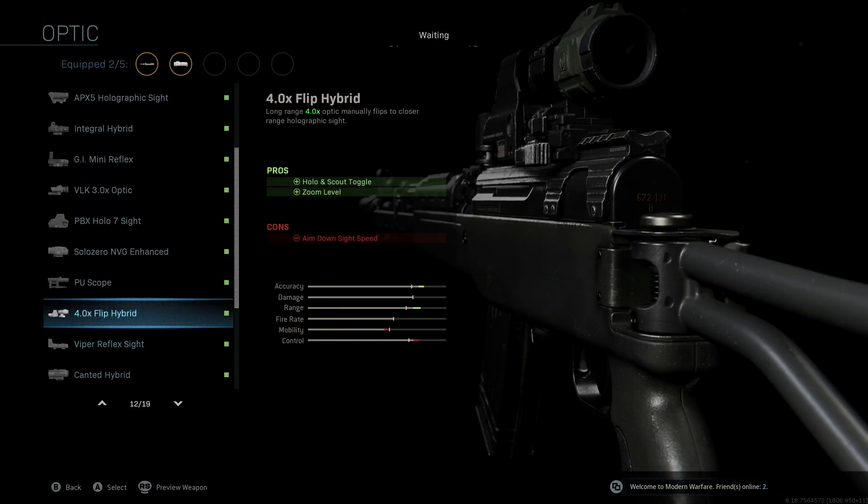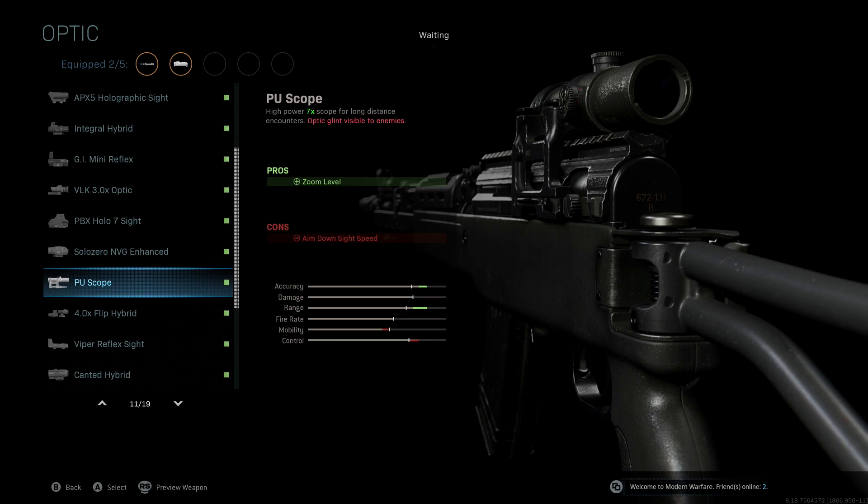The optic we're using is the PU scope — we're leaving this the same as the original blueprint. Essentially this is the sniper scope for the SKS, a really nice scope at seven times magnification. This attachment gives us an insane boost to accuracy and range. We do end up losing a lot of control, but where our stats are it really doesn't make a difference because we've already got a massive control boost from the other attachments.